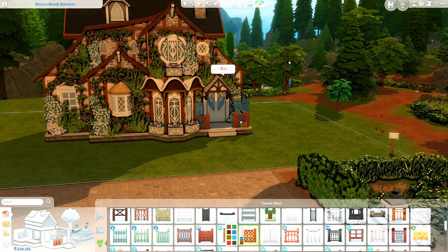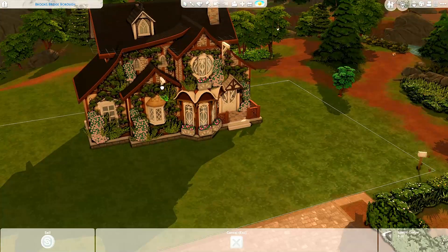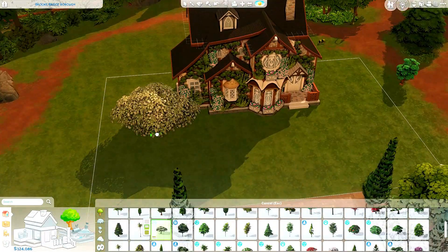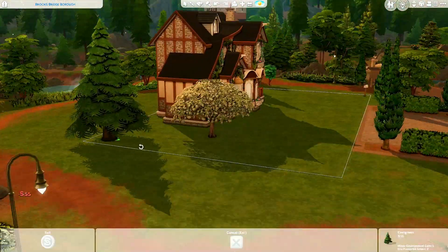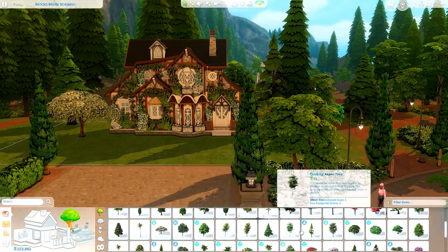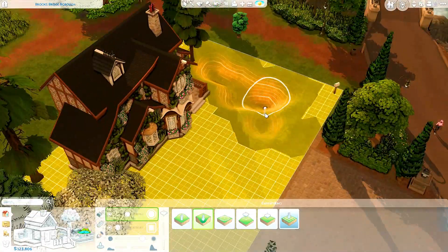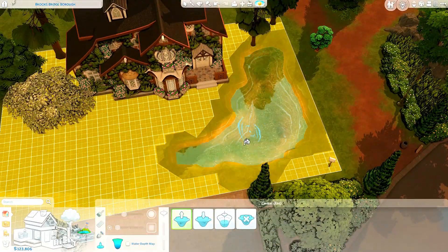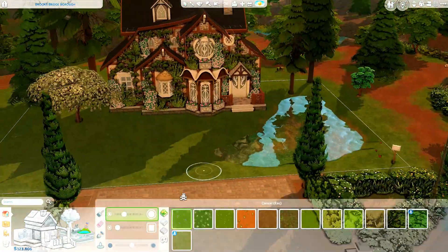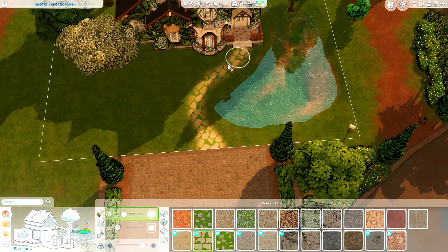We built in the world of Brindleton Bay — we actually released a save file, and I think it's being released today. The speed build will probably be released either this coming weekend or at some point next week. The house is available to download from the gallery right now, and I've put the tray files and all the information on my Twitter page. The collaboration speed build will be uploaded at some point within the next week to ten days.